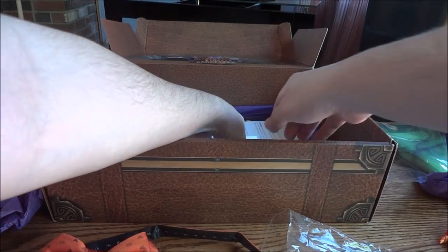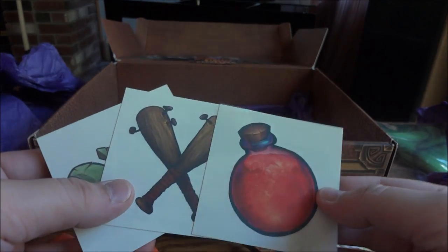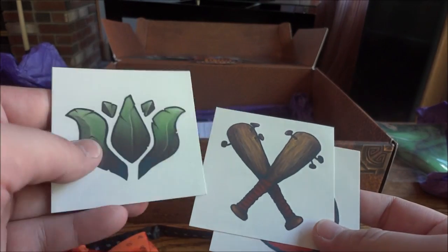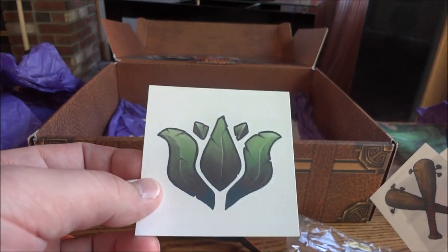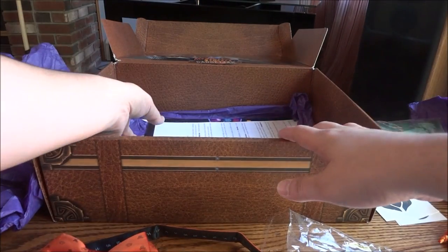And then we've got these little — I think they're like tattoos, temporary tattoos, or stickers. So you've got the health potion, some baseball bats, and then this symbol which looks similar to that symbol on the scarf, which must have something to do with Gadgetzan or someone in Gadgetzan.